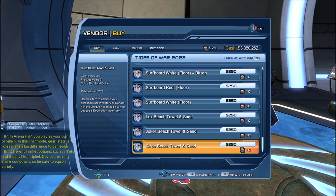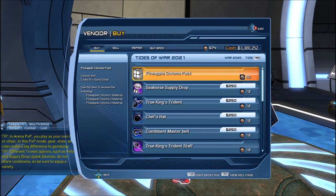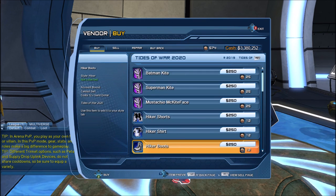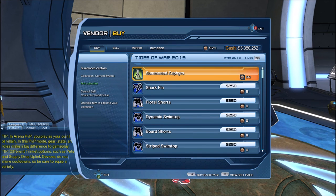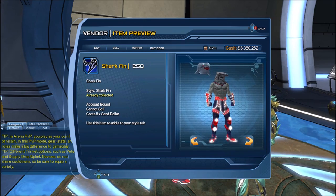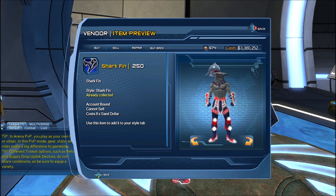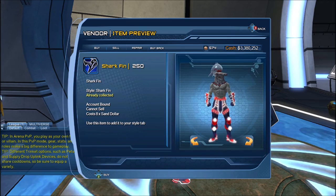Those are the items for this year, but if you keep scrolling you'll see items from last year and all the previous years. There is also a shark back fin, so we have the shark back fin, the head piece, and there are also a pair of gloves on the live server. We have almost everything we need to recreate the evil King Shark in DC Universe Online.